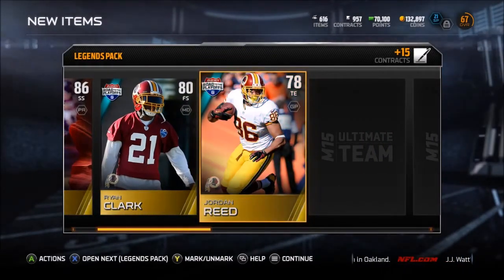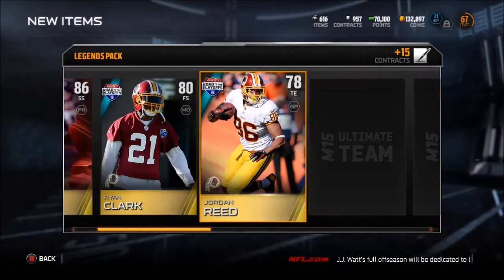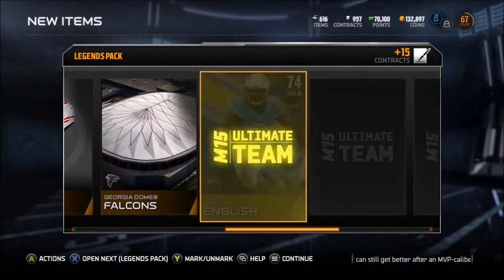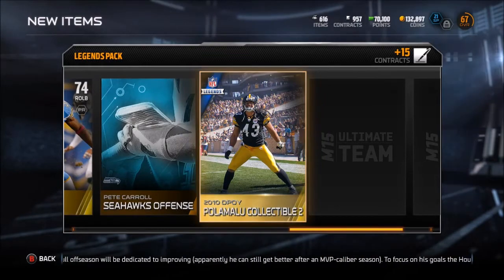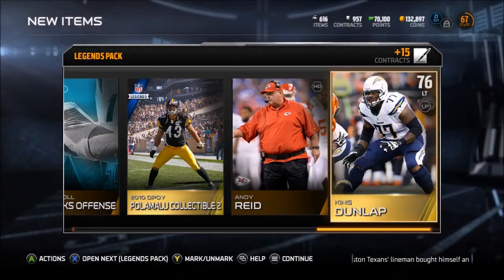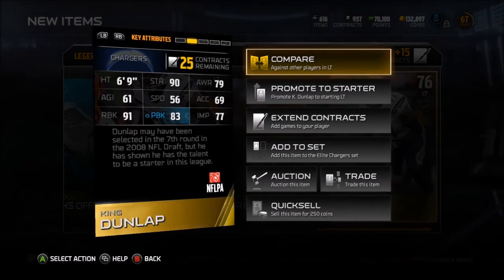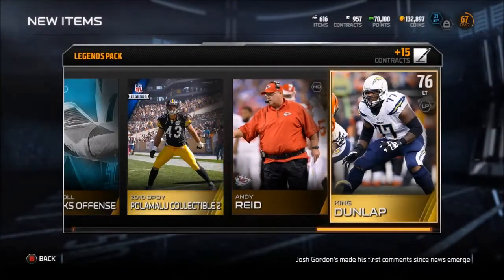Road to the playoffs Jordan Reed - I like Jordan Reed, 83 speed, 85 catch in traffic. Coin-up: 1K total yards for 100,000 coins - that's not gonna happen. Niners away, Georgia Dome. Larry English. Another Seahawks offense. Defensive player of the year Paul Polamalu. Andy Reid. And King Dunlap - is that his name, King? That's pretty sick. Six foot nine, goodness gracious - that's a scary man. Might have to keep him just so he doesn't eat me.